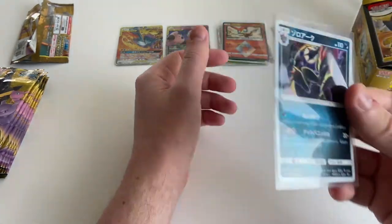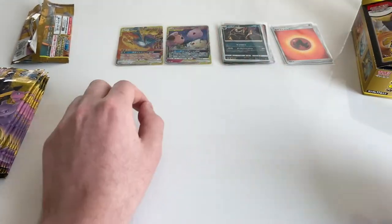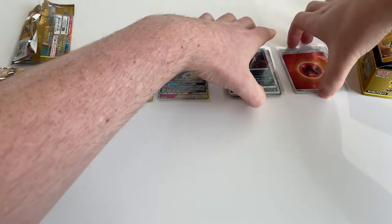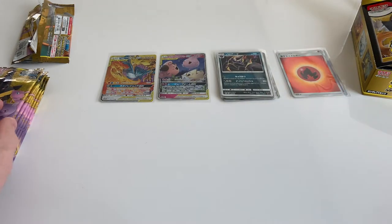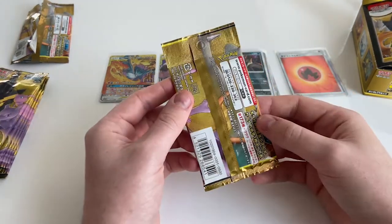I don't know who that is either, but he's reversed so we'll keep it. Can't tell because of the way it's drawn — it's either Zoroark or Zorua, I can't quite tell. It looked pretty abstract to me — it's just a concept, isn't it? It's not a Pokémon, it's a concept.